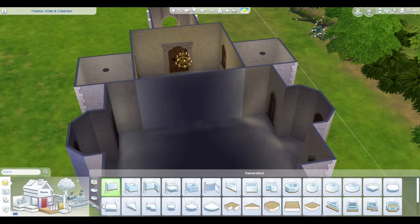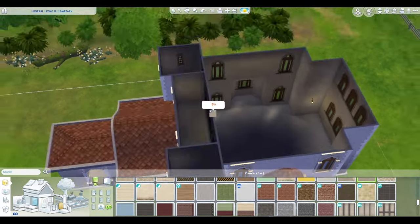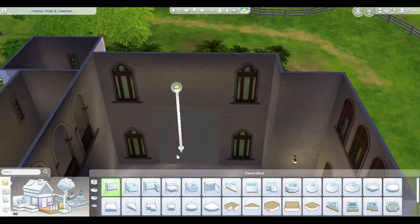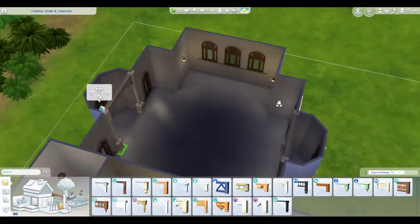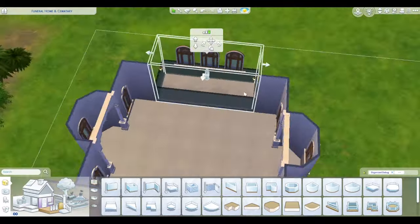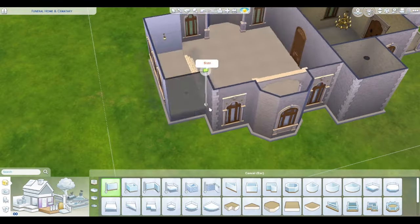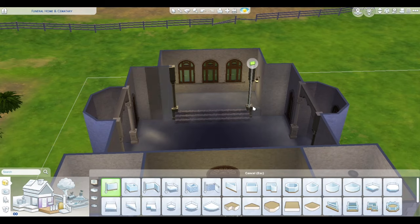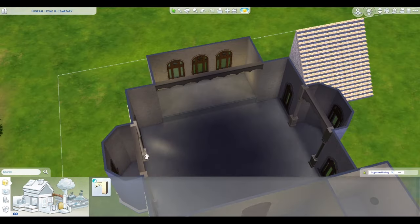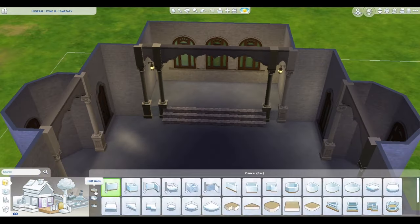Here I'm still kind of playing around with how I want the inside to look, along with dealing with the roof glitches. It was fun trying to figure out how to make this look and keep the roofs where I wanted them. I had some cool ideas for this build that I just couldn't do because of the roofs, and it was sad.